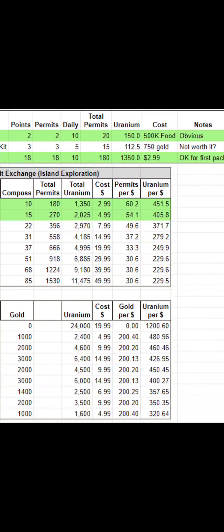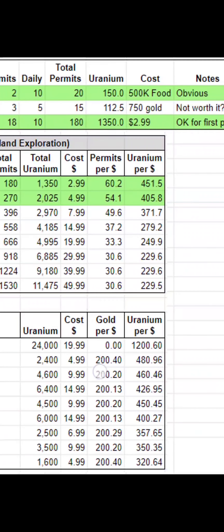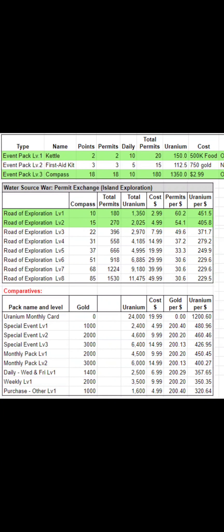We converted that to permits per dollar, and then uranium per dollar — the same metric used for all other comparisons. At the bottom you can see the comparison: you can't beat the monthly pack at 1,200 uranium per dollar, though that's limited to 800 per day. Compared to other packs, the special events are the best, and this is comparable to the monthly first pack. It's much better than all the daily, weekly, and other purchases, so those are probably not good buys.